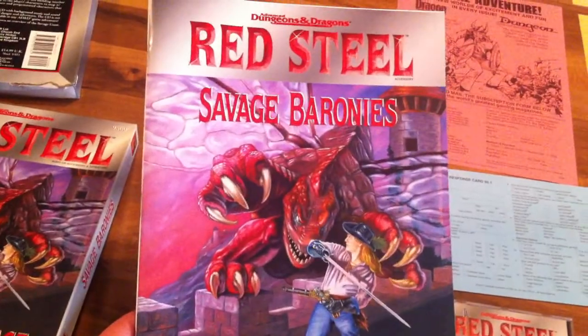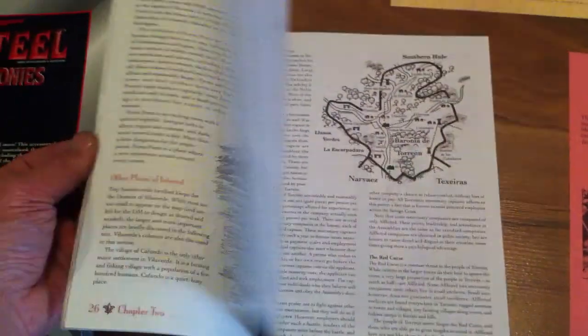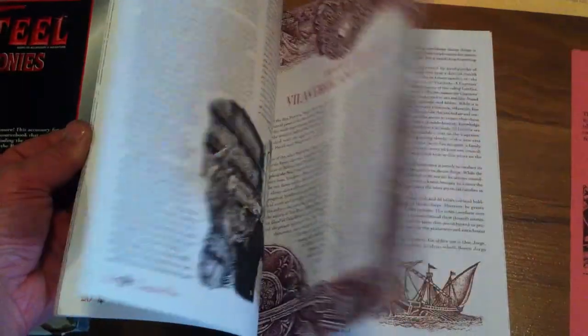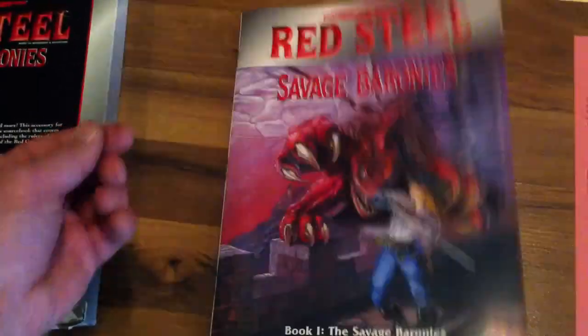We'll start with book one. This is the Savage Baronies. The back is pretty plain. It basically gives you a rundown of everything that's going on in this region, and it's like a swashbuckler kind of campaign.